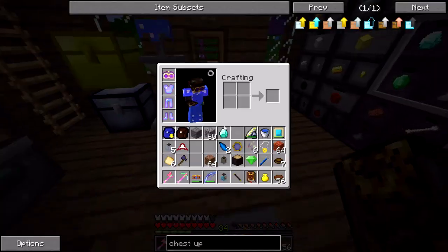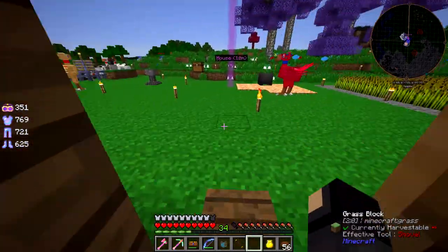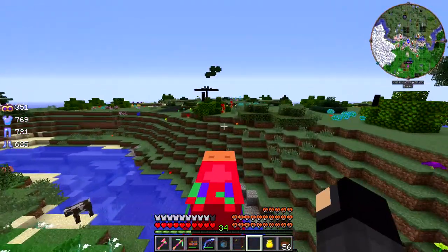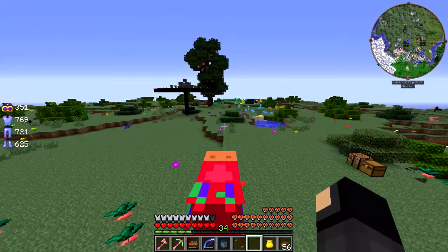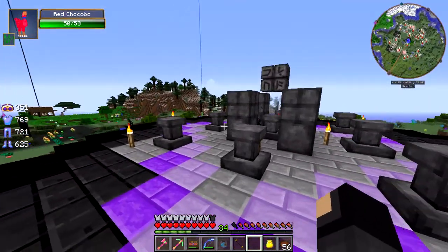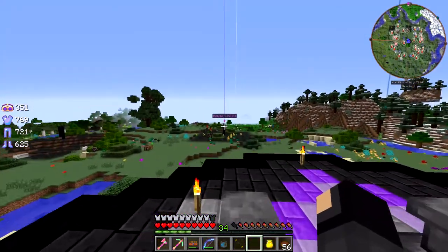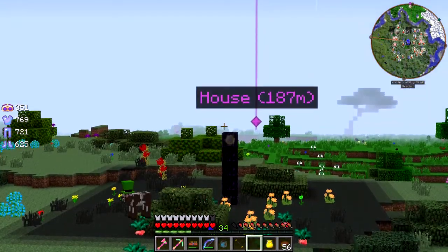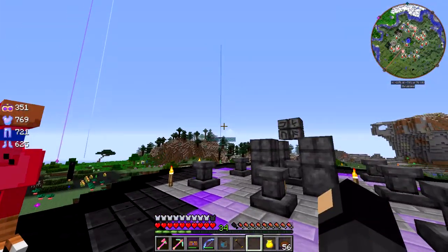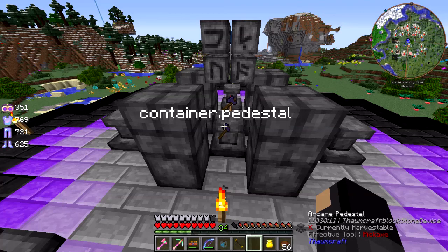I've got the runic altar set up in a temporary location for now. I'll just take my Chocobo - I could fly there with my Chaos Gem, but Chocobo works just as well, might even be a bit faster. This is just a temporary setup. I'm kind of thinking of using this area to build a base dedicated to Thaumcraft. You can see my house is about 200 blocks away from here - it's just barely out of the loading range, which is kind of what I want. I want stuff spread out so I don't have a bunch of junk in one area killing my framerate.